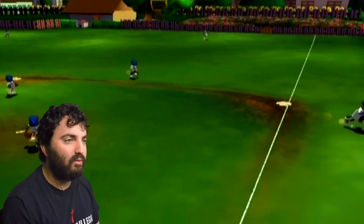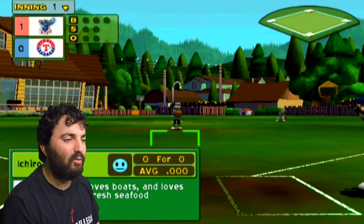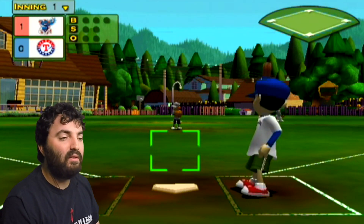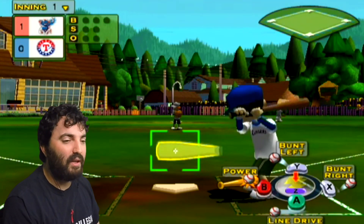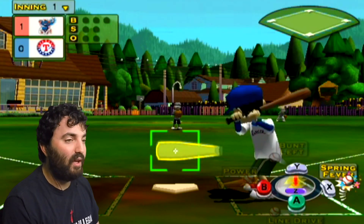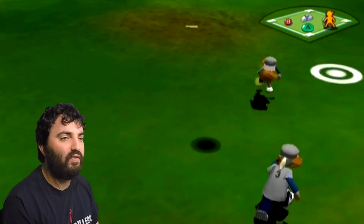That's the third out. We will go to the bottom of the first — it's a three-inning game. E. Tito will be leading off. I put E. Tito at center because he is not a very powerful player, but he is a very fast guy. Having a lot of speed in the outfield is kind of an advantage.